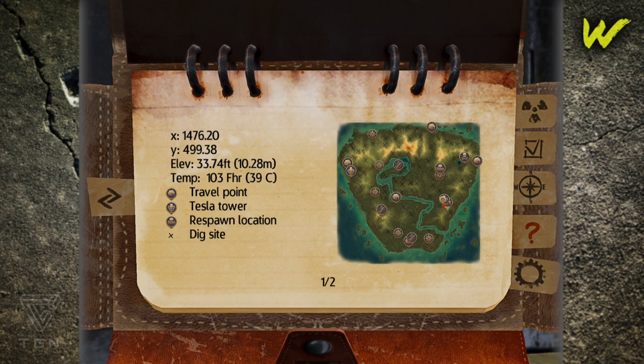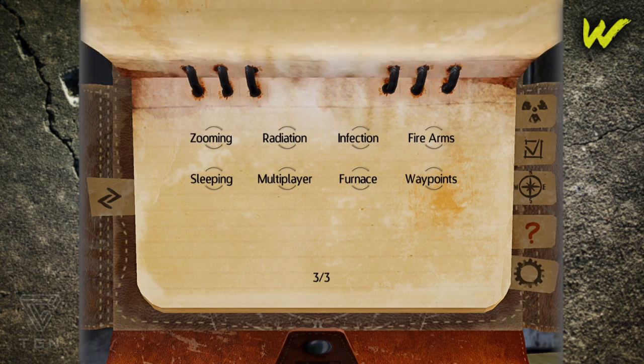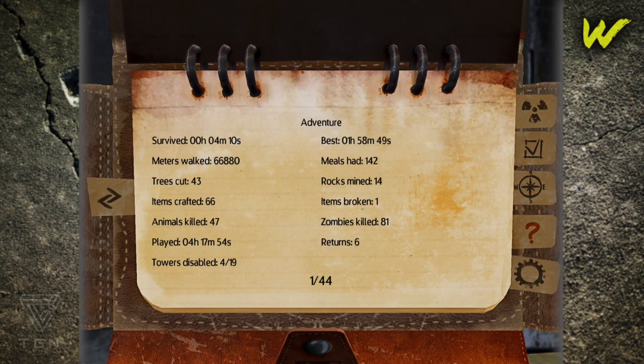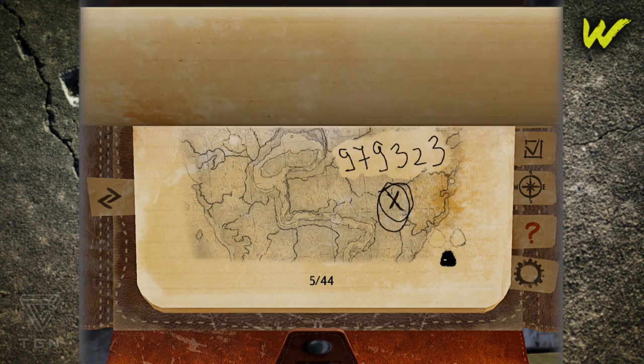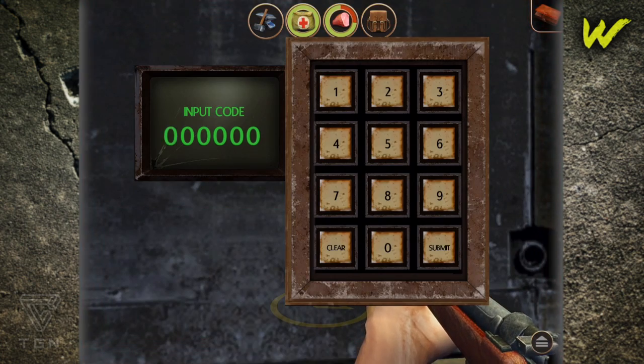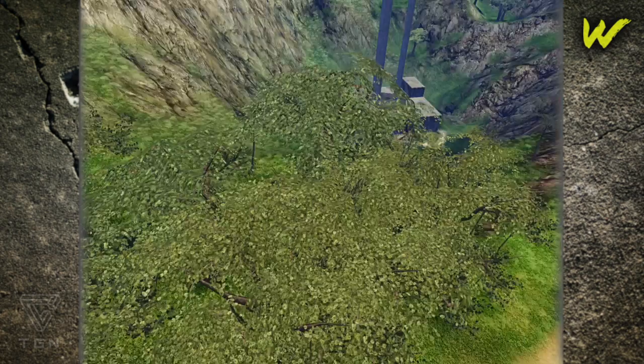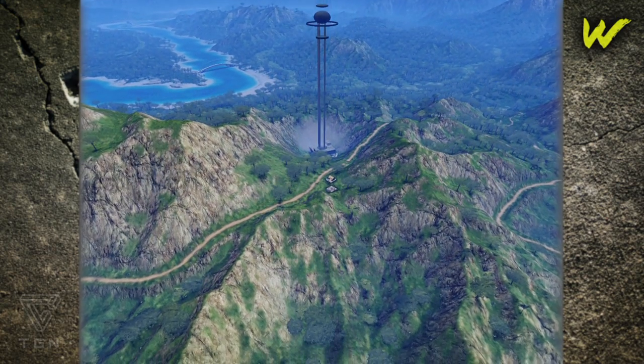I haven't actually beaten the game yet, but I have gotten to the center island. What I can tell you is it takes a lot of traveling around the map — the island where you land — and deactivating different conduits. Conduits are the Tesla Towers that have the electrodes, the electron arcs going across the sky that you see.